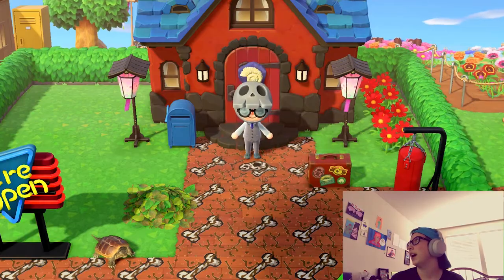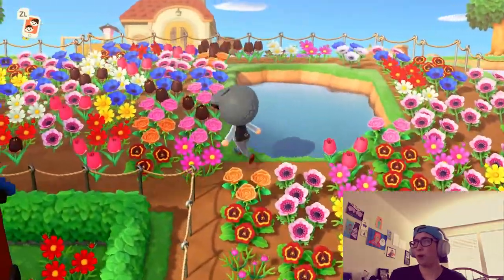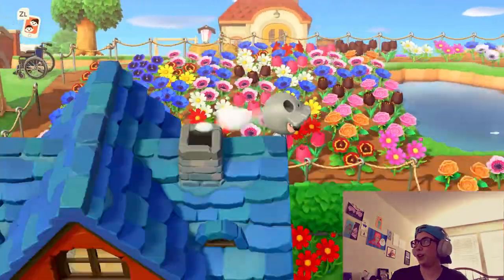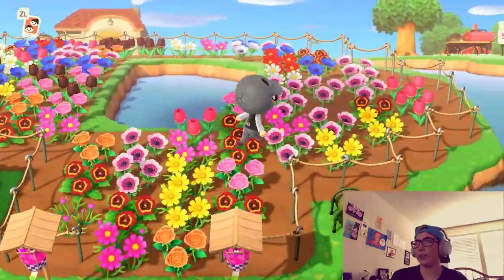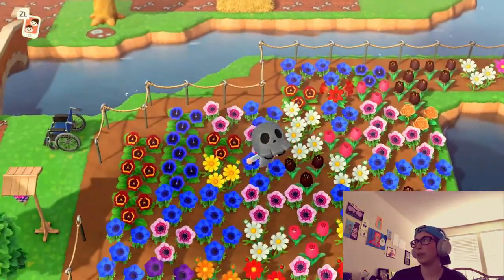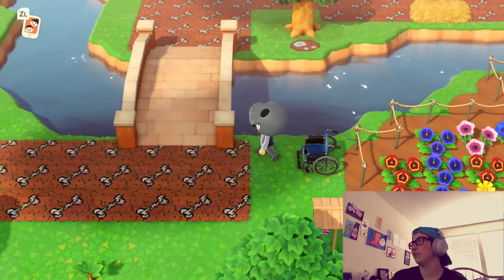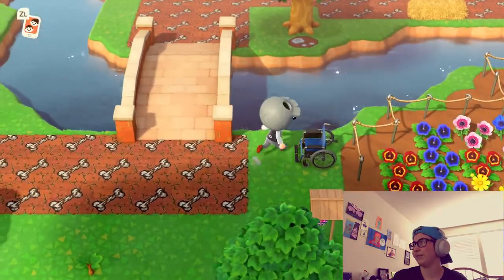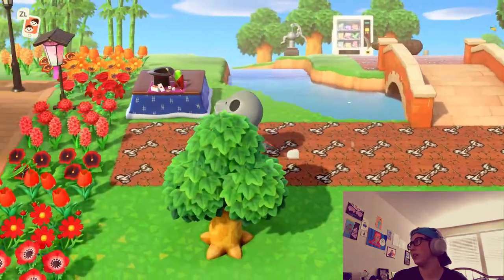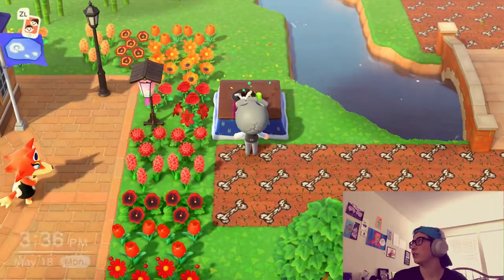Let's go explore the rest of my island. Over to the right I have this garden — it's mainly for all of my extra hybrid flowers. I kind of just drop them off here with the intention of my friends coming over and taking them, because I don't really need them. Pretty soon it's probably going to be gone because I'm trying to get rid of all of them. Next to the plaza I also have this magic kit, just for fun because it's cute.